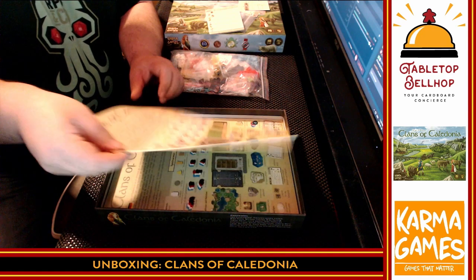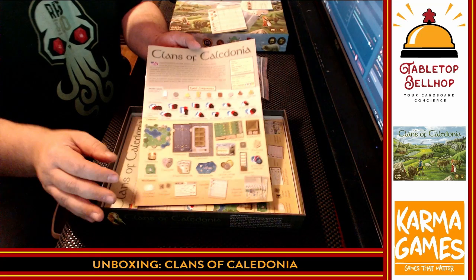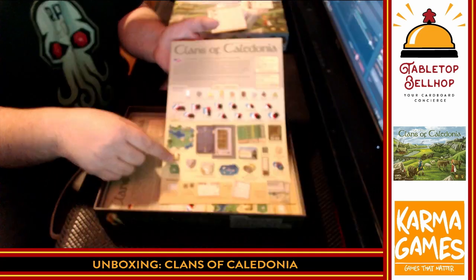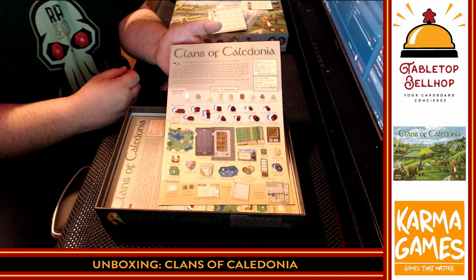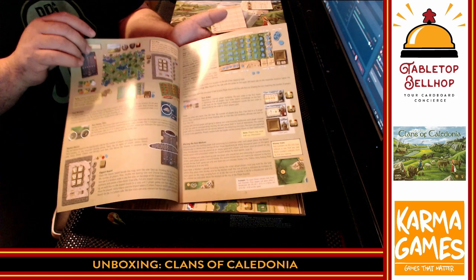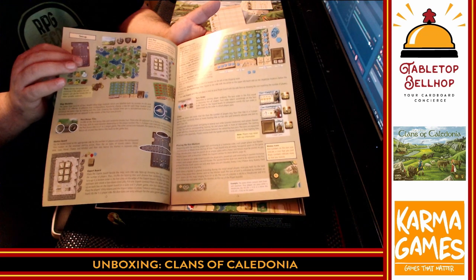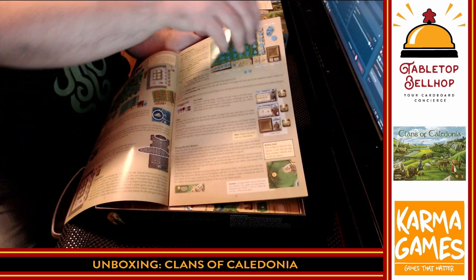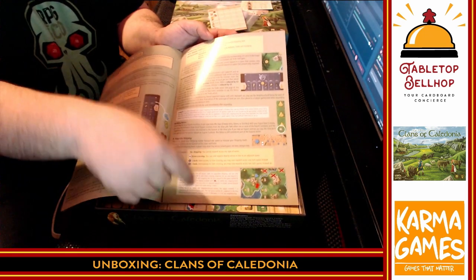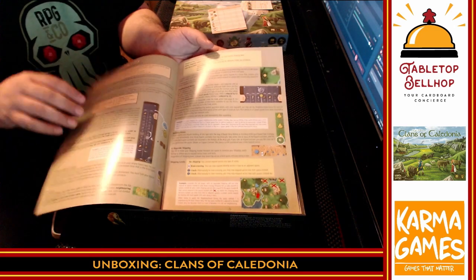Then we've got the rule book. I've unboxed quite a few games tonight and they've all had rather thin rule books — this would not be a thin rule book. I do like the size. Great looking art on it, components are very well highlighted. Nice examples, dark text on light background — thumbs up. Font is nice and large, lots of call-outs, important things bolded. Looks like a very solidly laid out rule book.